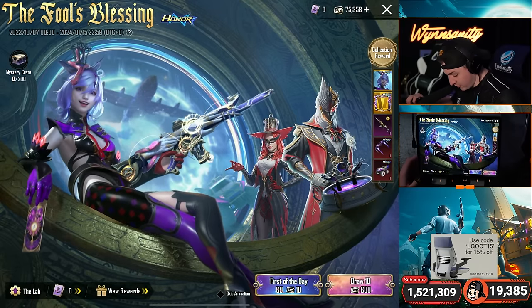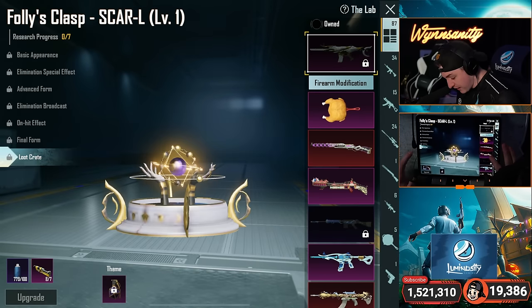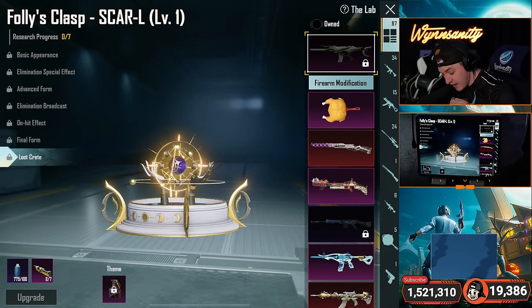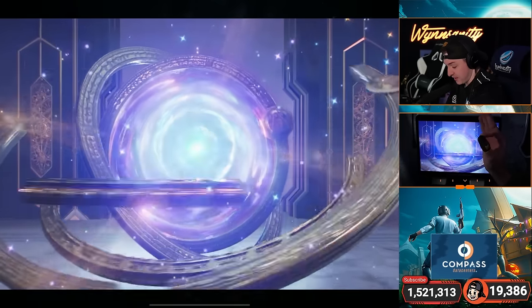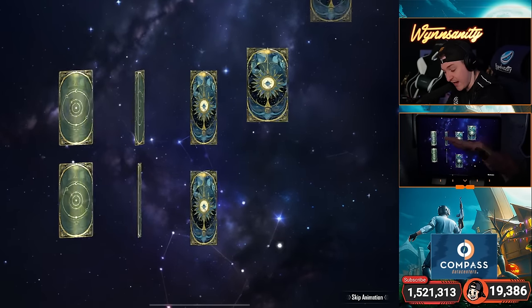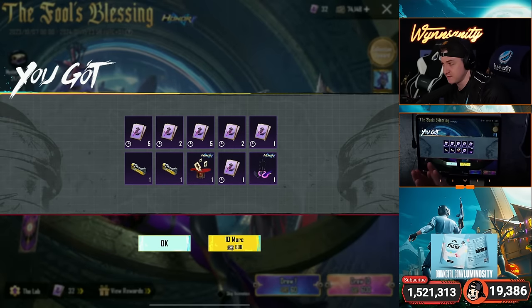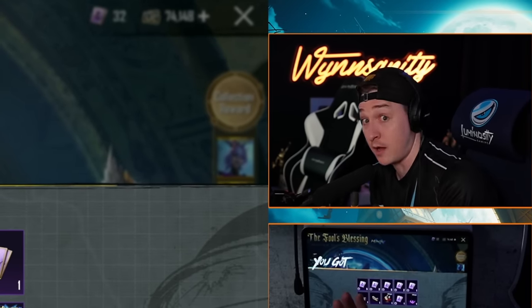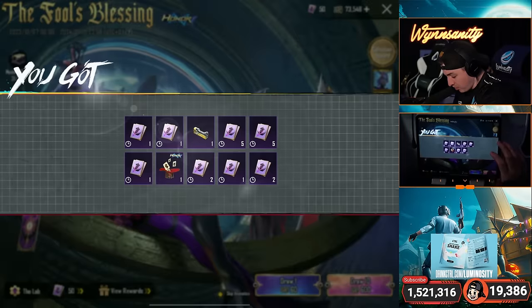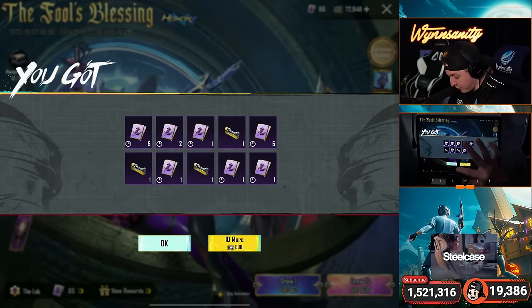All right, here we go — thank you again to Arena Breakout for sponsoring today's video. We are actually starting off with eight materials, which is not bad. Can we get anything lucky in the first couple draws? I know I have 75,000 UC but I'm not actually trying to spend all 75,000. Can I save a little bit for the next thing? I heard there's an AUG coming out soon.